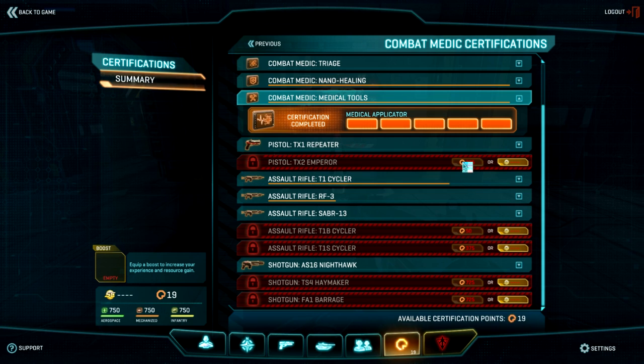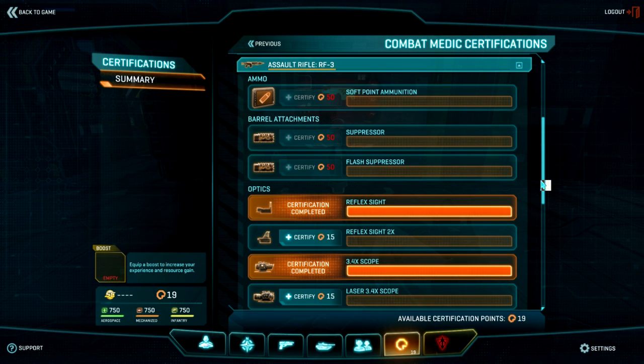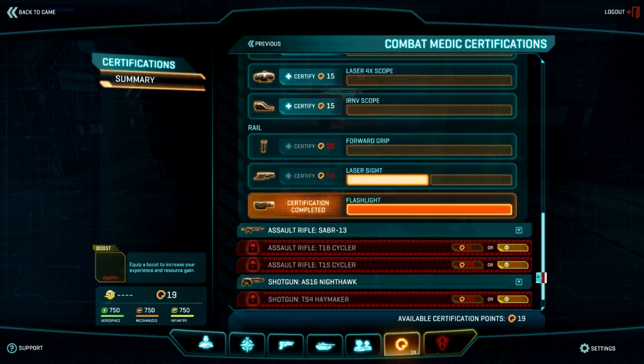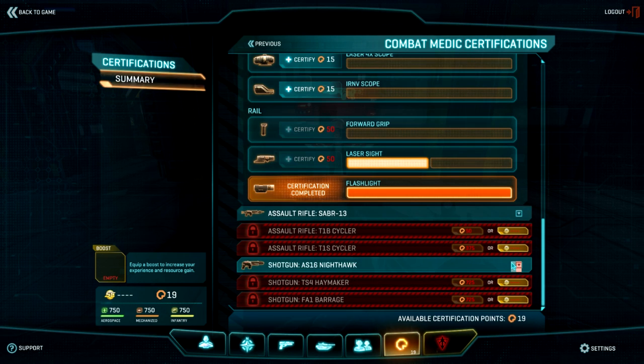The Medical Tool is important: it increases healing by 50%, revive speed by 65%, revives infantry at full health, and max units at 20% health, giving you a bigger range to revive from. Any gun you may want to equip through the Medic class can be found here. You can purchase them using cert points or station cash, and equip them with your favorite accessories, optics, ammo, and more.